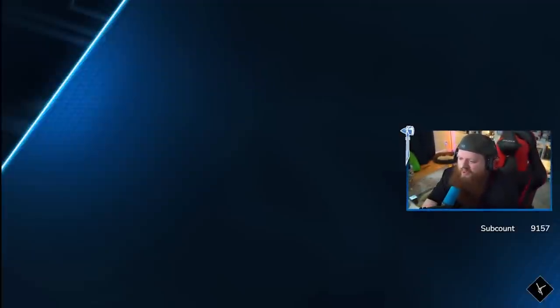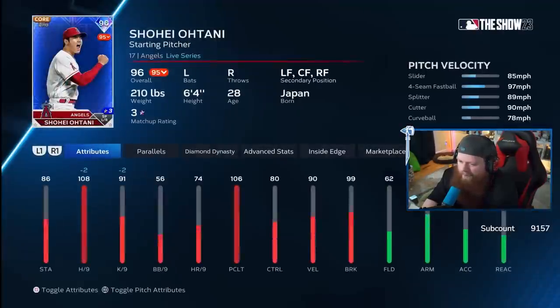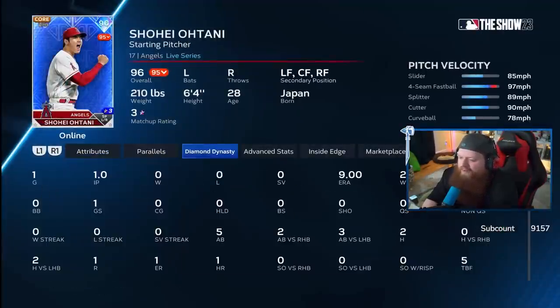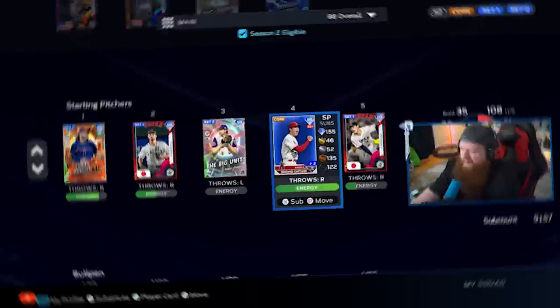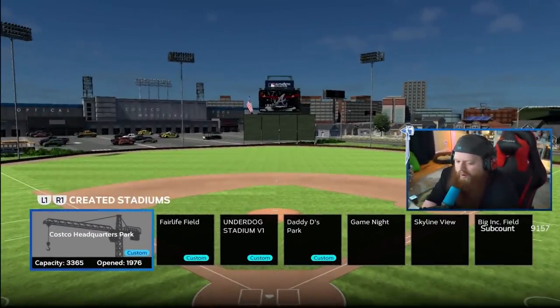For the pitcher today, I'm also gonna use Shohei Otani. I don't really want to butcher anybody else's ERA more than I probably already am about to. So I figured I'd throw Live Series Otani because I really don't use him — I've thrown one inning with him, but he's also hella expensive. So why not use him? The park we're playing at today that I thought was absolutely abhorrent is Costco Headquarters Park — basically a Little League park in front of a Costco on the moon. Let's do it.